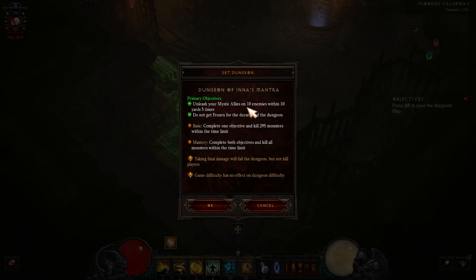The dungeon objectives are: unleash your Mystic Allies on 10 enemies within 10 yards, five times; and do not get frozen for the duration of the dungeon. That's why Ice Climbers are so important — you get frozen once and the dungeon is over. Grouping 10 enemies five times is why Cyclone Strike implosion is so critical.